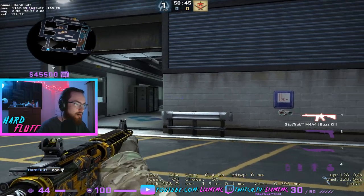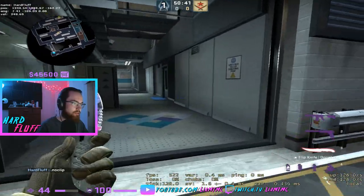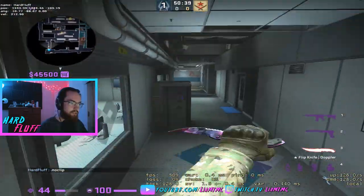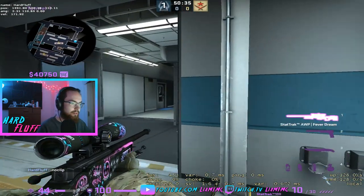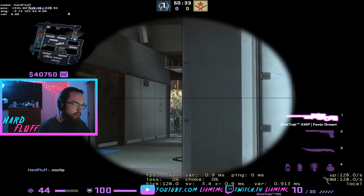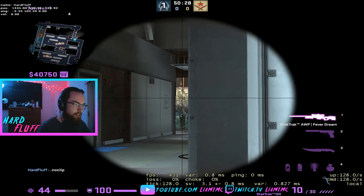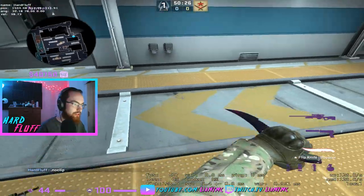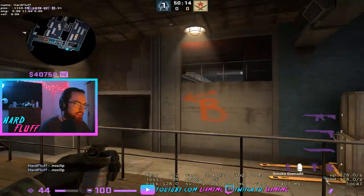If you want to peek a guy on ivy, especially if he's AWPing, you can get up on this and jump across — make sure you crouch while you jump across. He now has to go from this angle all the way up to where you are, and since you're crouched your legs aren't sticking down. He will most likely leg you still, but instead of just dying outright.